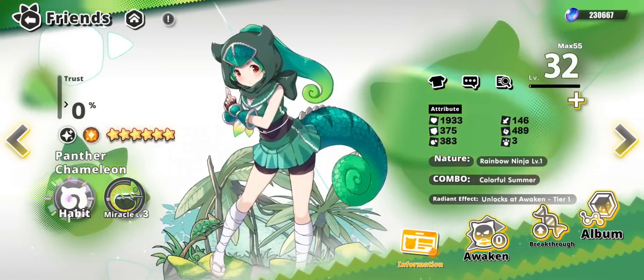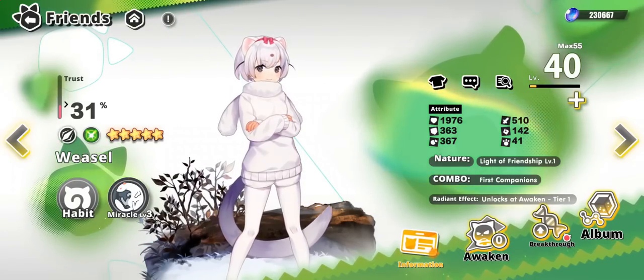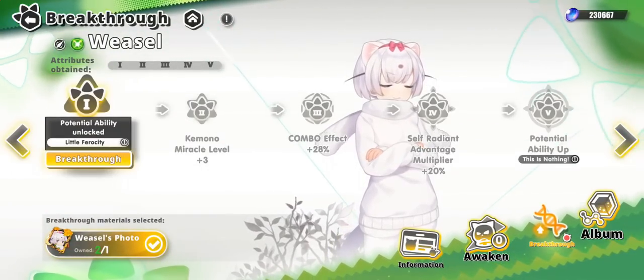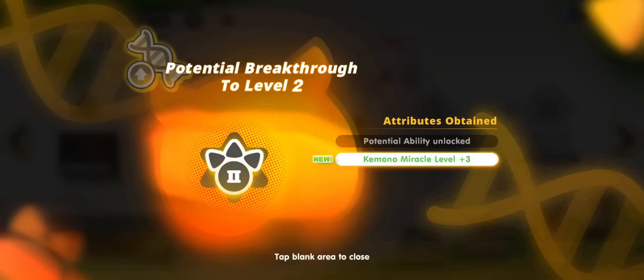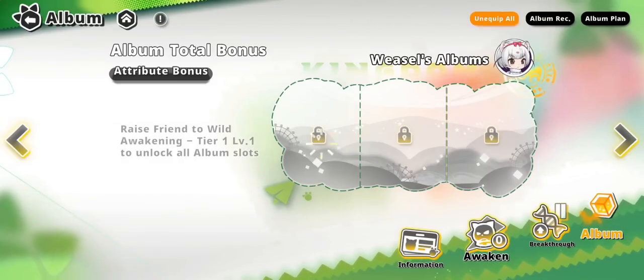As you power up and awaken these characters you will unlock additional passives and actives. As far as duplicates, you feed those into the breakthrough system - very straightforward. Since I got two duplicates of weasel, we'll break her through, giving her even more abilities as well as the ability to upgrade her ultimate even further. Last but not least, you have a system called albums, which is basically this game's version of its rune system - you equip album photos to your characters and there are different types of set bonuses and effects.